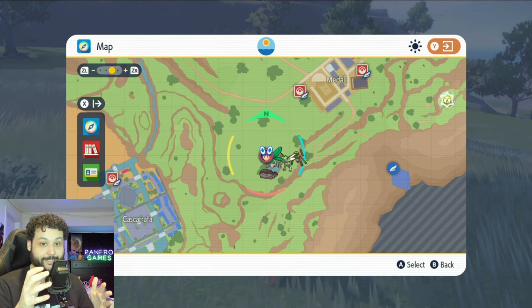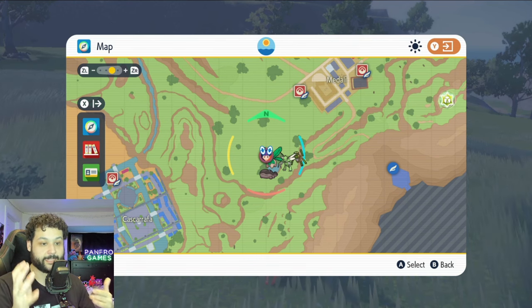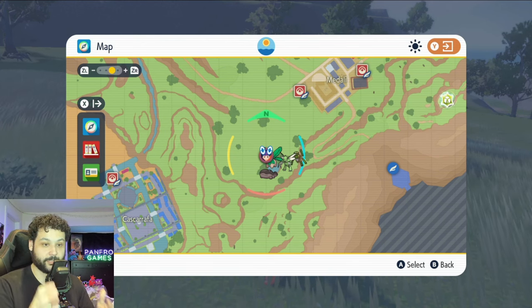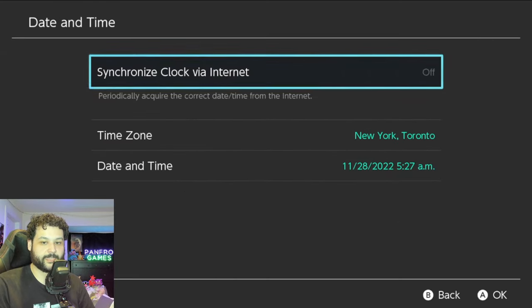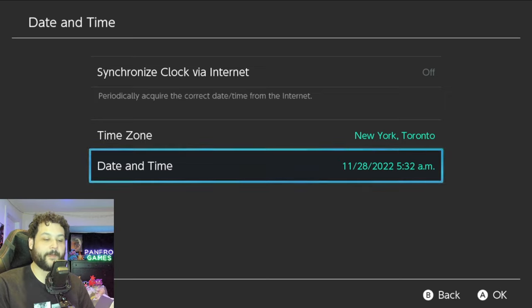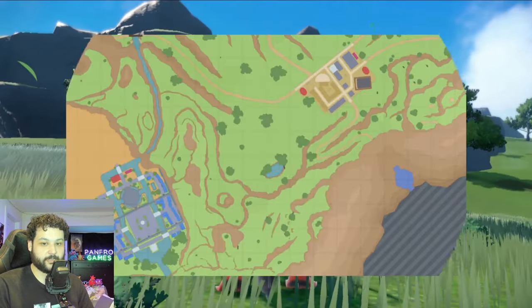Dusk only lasts for six minutes, which is really hard to aim for — this is going to be the hardest part of the entire process. You could just wait in-game, but the timer only pauses if you hit the home button. There are ways to manipulate the timer by going into your Switch system settings. Go down to date and time, make sure it's not synchronized to the internet, and go up about three to five minutes at a time.